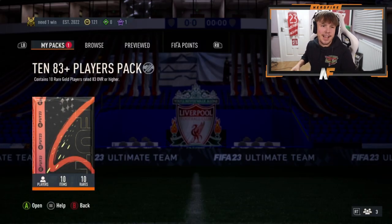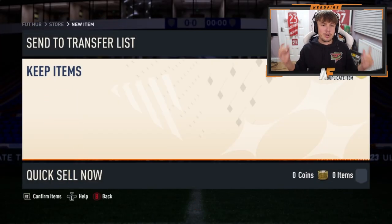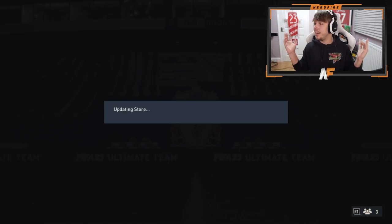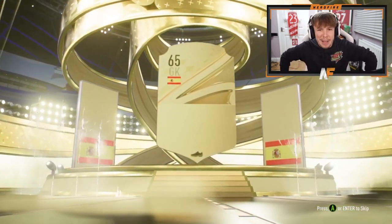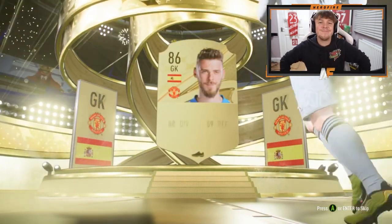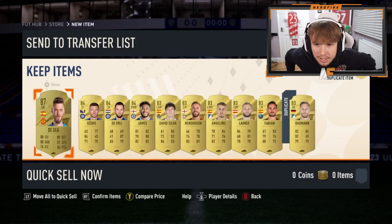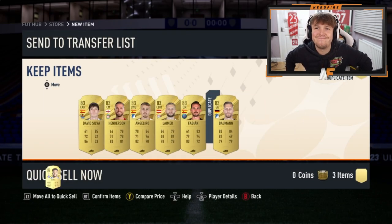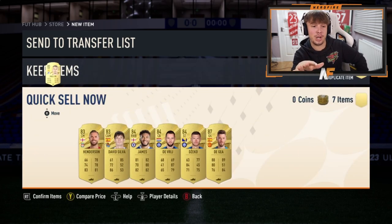Shout out to the man Bitterice — he has got a 10 83 plus players pack. This is actually through Discord — I think this is one of the first Discord packs I've ever done. He got Casimir on his first one, so he's on PC. Let's see if PC luck is any good. Not an inform — De Gea has the highest rating. There could still be Centurions behind it. Not the greatest, I'm not going to lie.